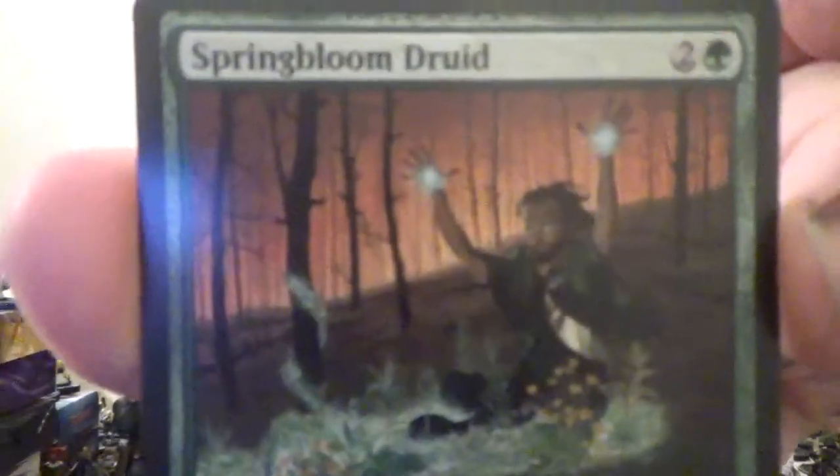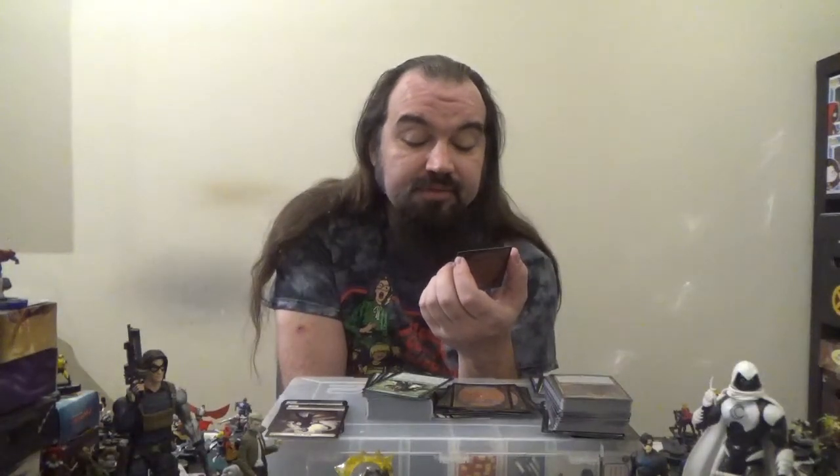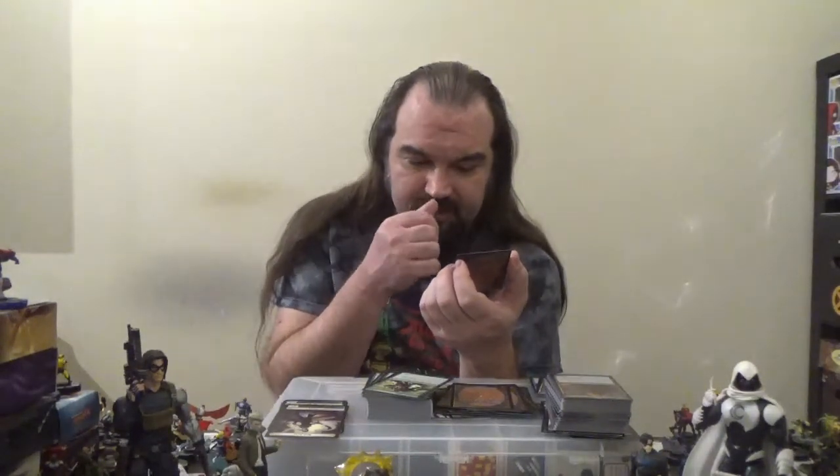We've got Springbloom Druid — a 1/1 Elf Druid for two colorless and one green. When it enters the battlefield, you may sacrifice a land; if you do, search your library for two basic land cards and put them onto the battlefield tapped, then shuffle. Next up we have Tuskguard Captain — a 2/3 Human Warrior for two colorless and one green with the Outlast ability. Pay one green and tap to put a +1/+1 counter on this creature, but only as a sorcery. Each creature you control with a +1/+1 counter on it has Trample.